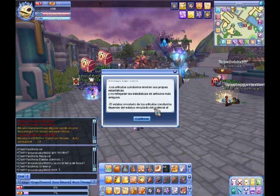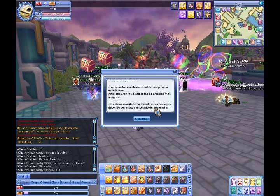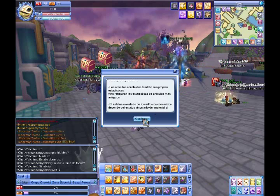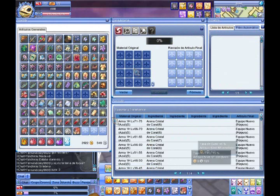The second tip says that the status linked to the crafted items depends on the materials that you use. For example, if you use materials that are not linked, the result will also be an item that is not linked. We click on confirm and we open several windows.